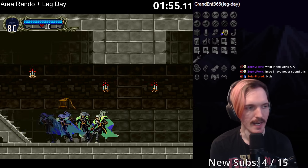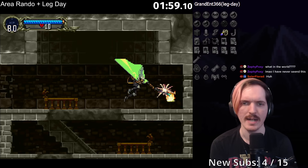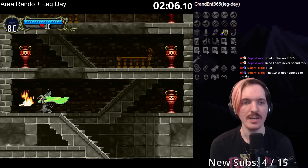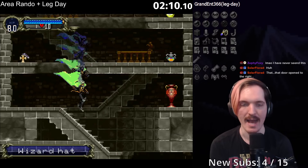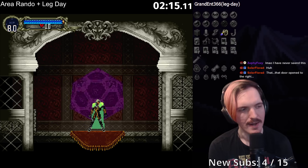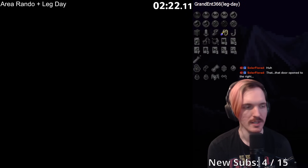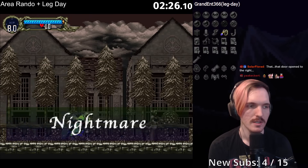I've never seen this. Yeah, it's the area rando — we did a couple of area randos when it first came out, and then stopped because they felt too bad. But the combination of area rando plus having infinite double jump — essentially flight at the very beginning — makes it a lot better. Every single door transition is completely shuffled, so you can have two door transitions facing the same direction and they'll still be shuffled amongst each other.